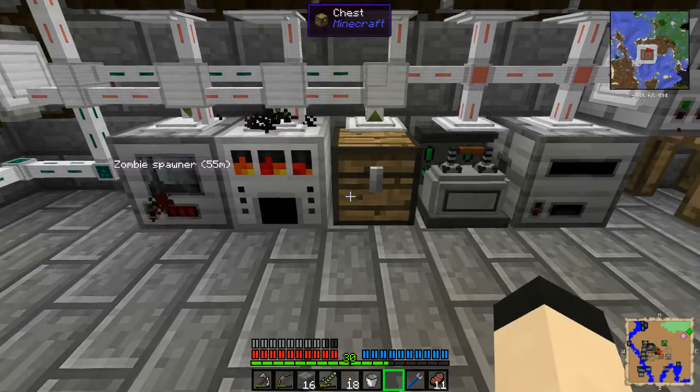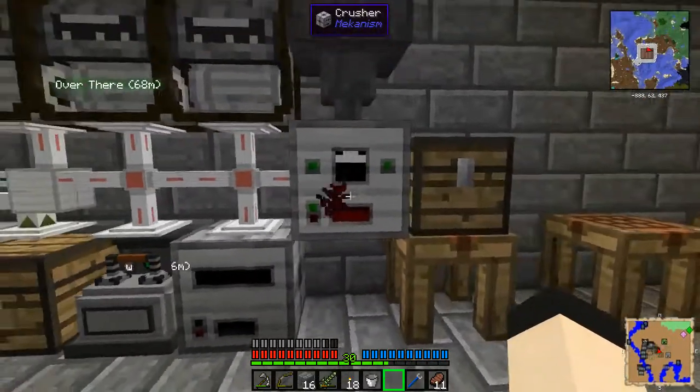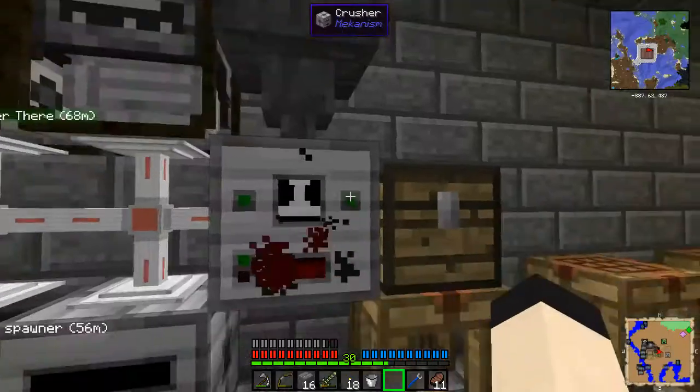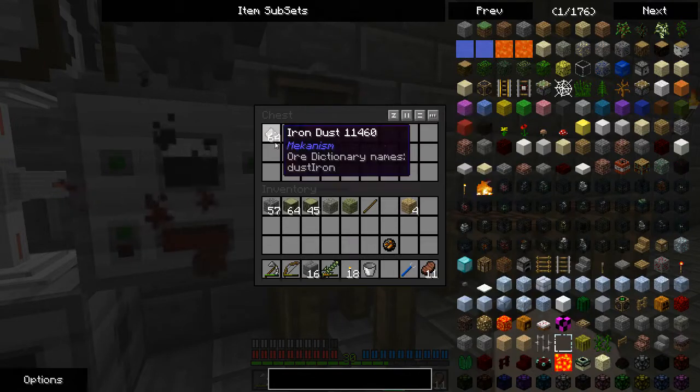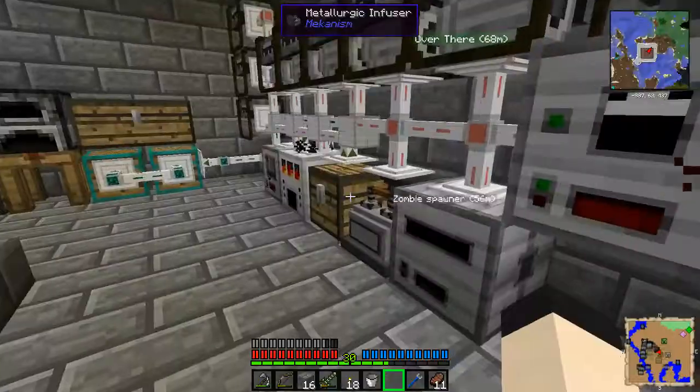Hello and welcome. I'm Zynder and here we are once again playing Resident Rise. I've got this guy set up — he's just got a hopper on him filled with iron, and he's making iron dust so I can make manganese, and then make steel from the manganese.